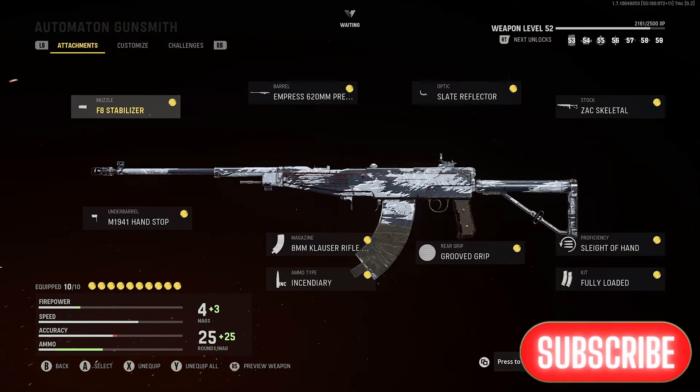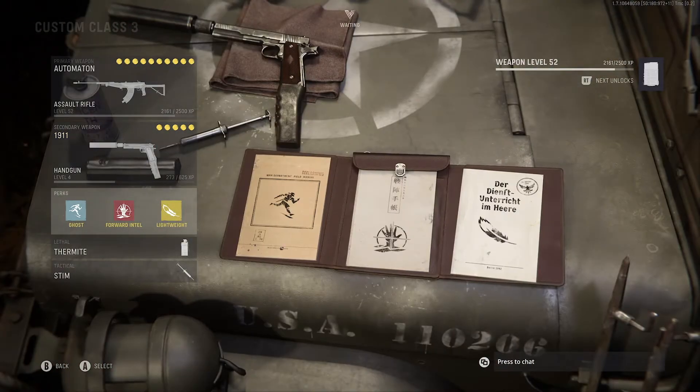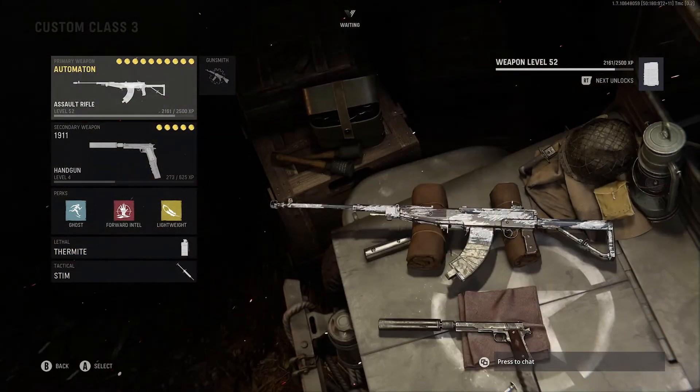I guarantee when the new Warzone map comes out, the Automaton is going to be one of the better guns to be using. The perks you want to use: Ghost, Forward Intel, and Lightweight. Lethal: Thermite. Tactical: Stim Shot.